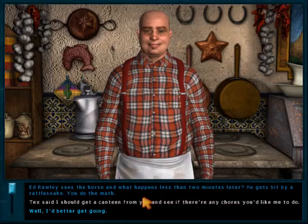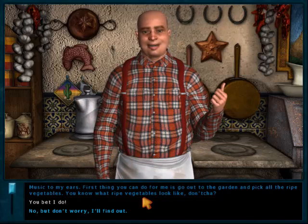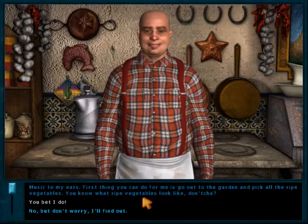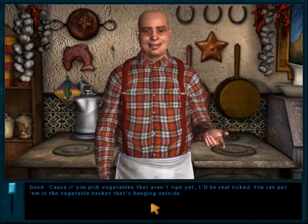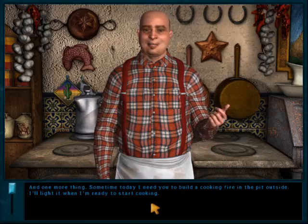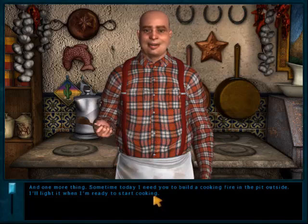Now let me read what I'm doing next because I'm actually doing things. I go outside, flip around, grab the vegetable basket, chop firewood, then get the wood by the watershed, and then go to Dave. Basket, chopping wood, the watershed, and Dave.